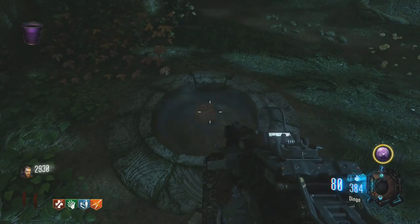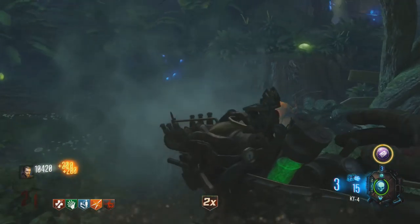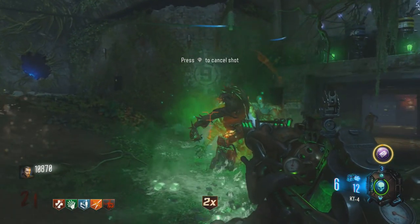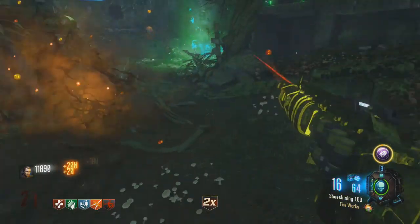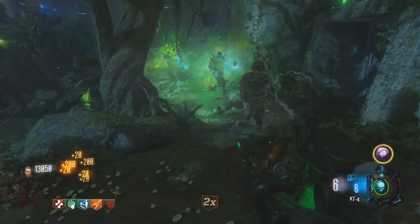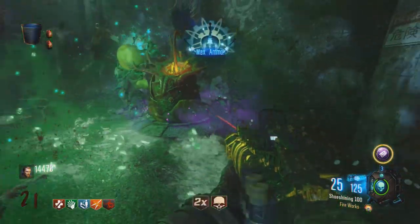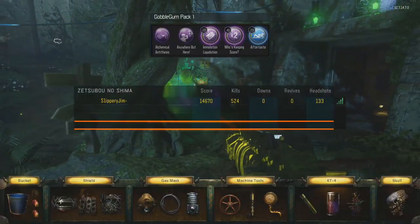If you use three purple waters, you'll get what I call the Venus Zombie Trap Plant. It attracts nearby zombies similar to a Monkey Bomb — it doesn't attract the spider zombies, but it does attract the thrashers, although thrashers try to destroy it. After attracting the zombies, the plant has a little hand-type stamen that comes out and pulls the zombies' heads off. It's pretty cool.